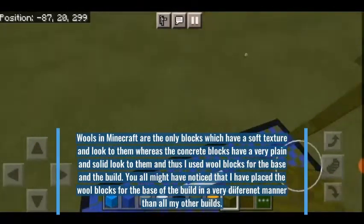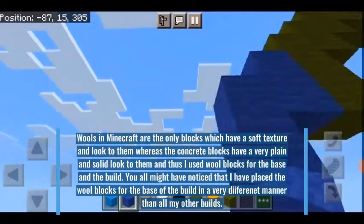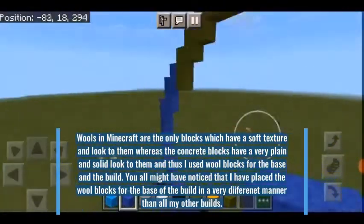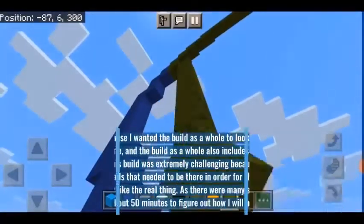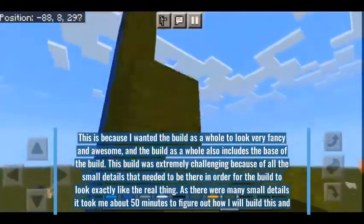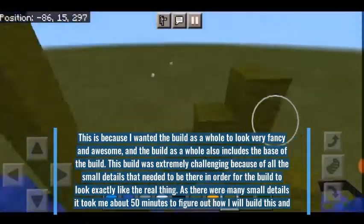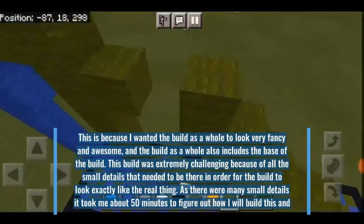You all might have noticed that I have placed the wool blocks for the base of the build in a very different manner than all my other builds. This is because I wanted the build as a whole to look very fancy and awesome, and that included the base of the build.